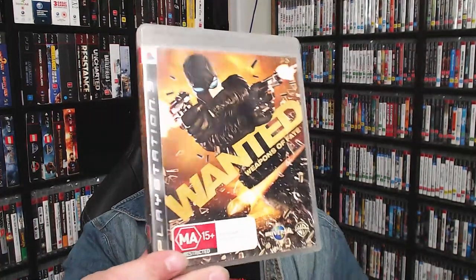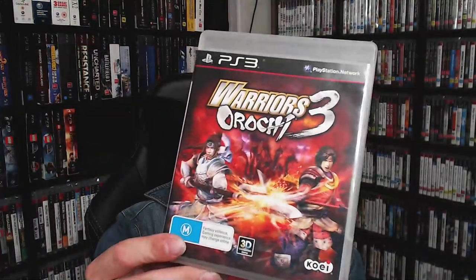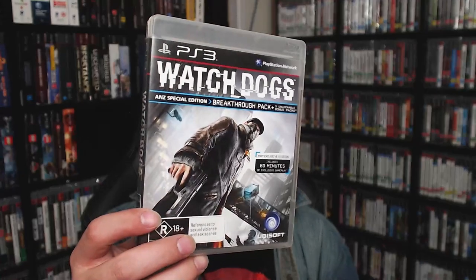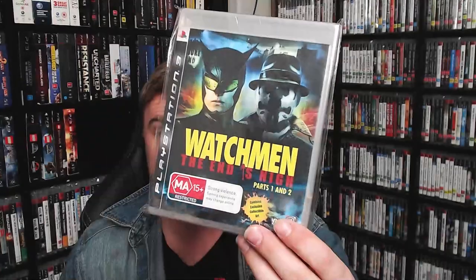We've got Wanted: Weapons of Fate. Warhawk. Warriors: Legends of Troy. Warriors Orochi 3. Watchdogs — the ANZ Edition. And here we have a factory sealed Watchmen: The End is Near Part 1 and 2.